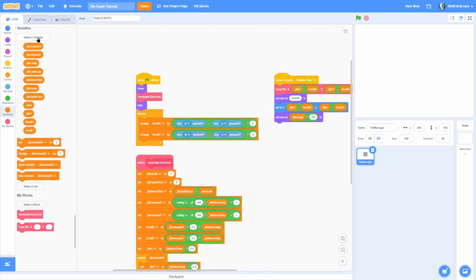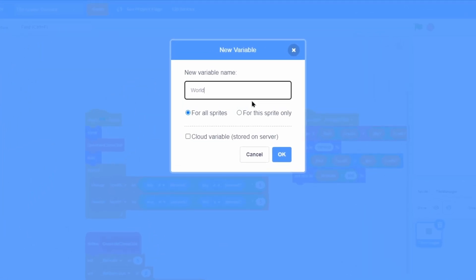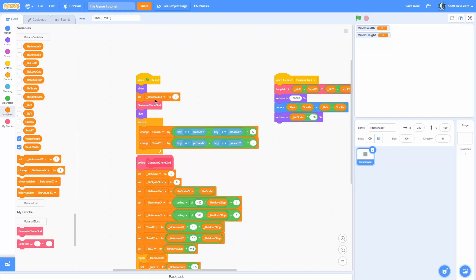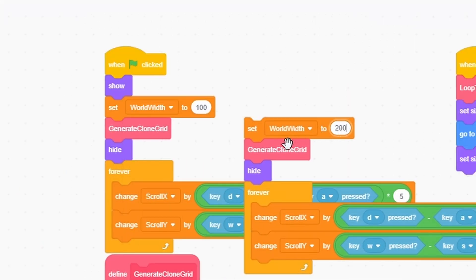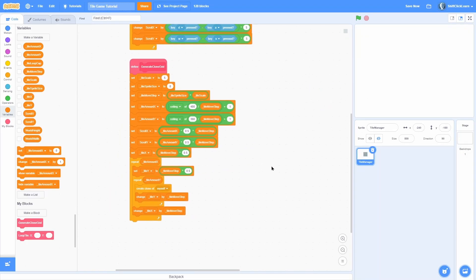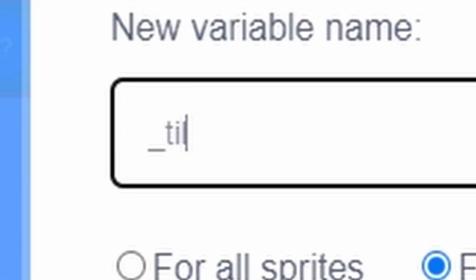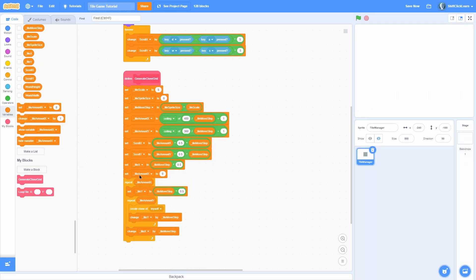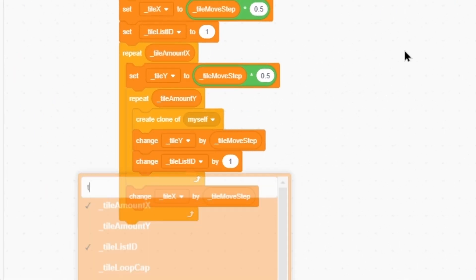To give every tile a unique ID, first make some variables to track how big the world is. Make a for-all-sprites variable called world_width and another called world_height. At the very beginning, right after the show block, set world_width to 100 and world_height to 200 — that's a good size. Now make a for-this-sprite-only variable called tile_list_id, and at the start set it to one.